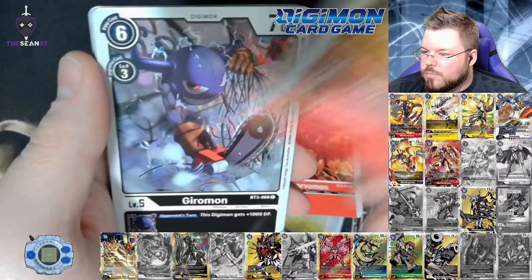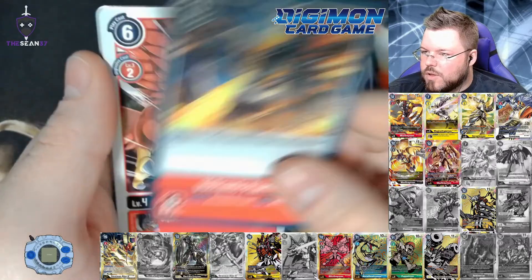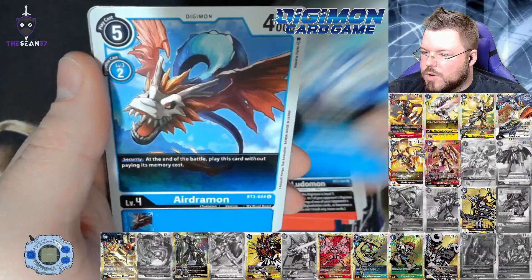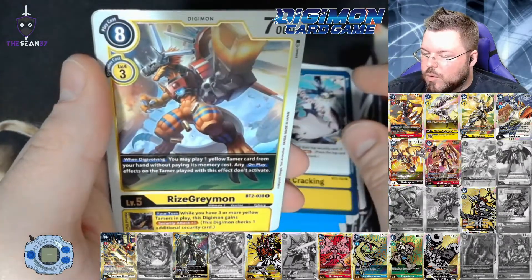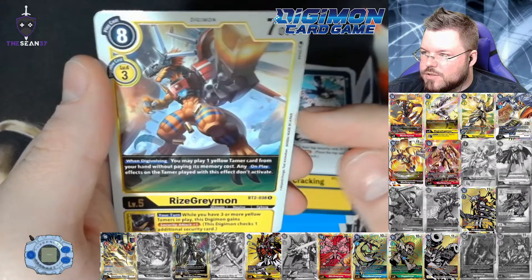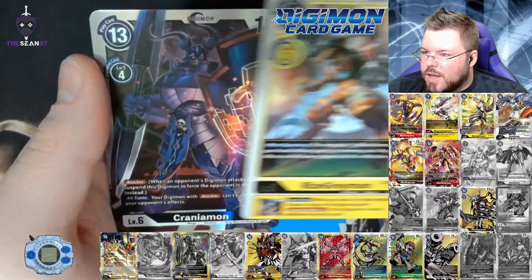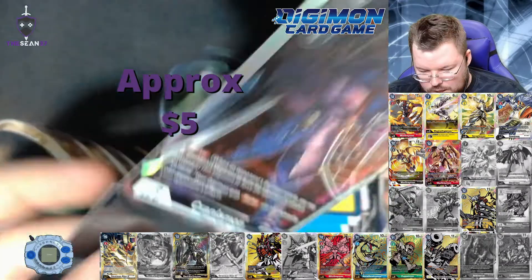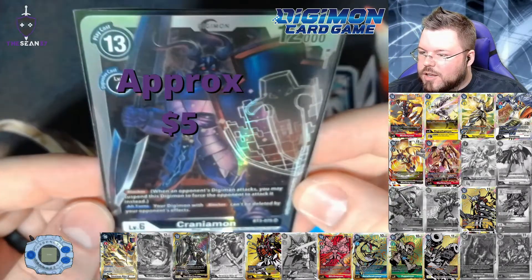Tankmon, Lavovermon, Giromon, Volcanic Flare, Aquilomon, Tialudomon, Tialudomon, Vidramon, Erdramon, Code Kraken. RiseGreymon for our first rare — I think this is only the second one we've pulled — and Craniummon for our fourth super.